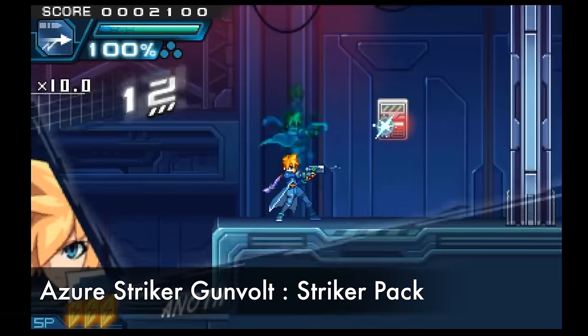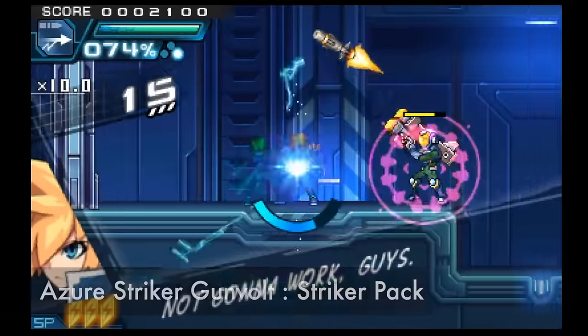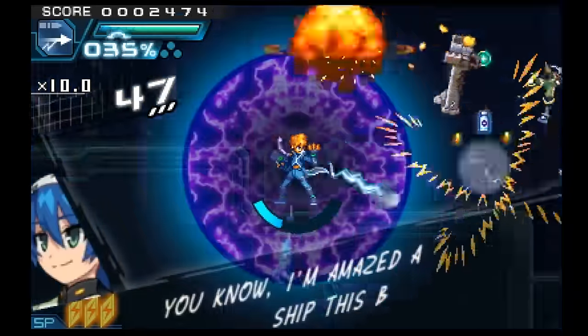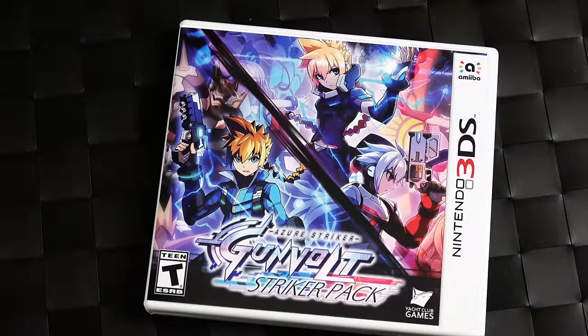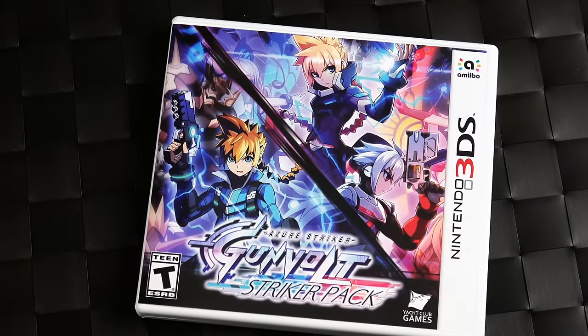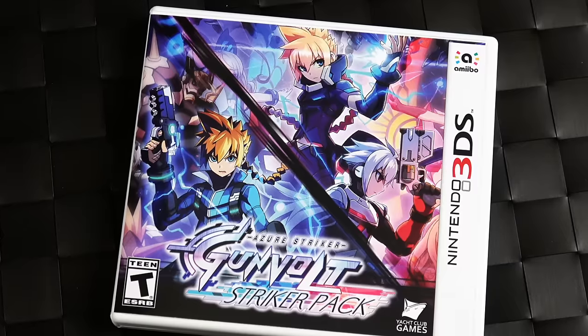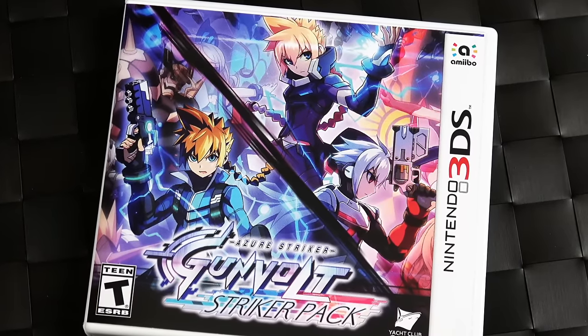Azure Striker Gunvolt — say that three times fast — is a Japanese 2D platformer that a lot of people compare to the Mega Man Zero or X series, but it has some new ideas that make it feel fresh. This is a physical release that has two games in it — Azure Striker Gunvolt 1 and 2 — making it a good value as they were previously only available as downloadable games.